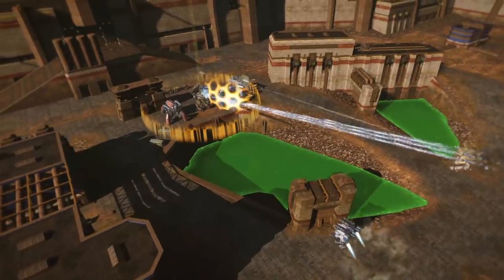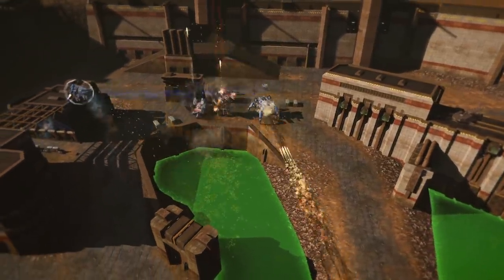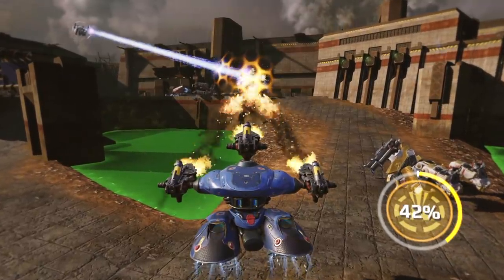Your enemies will surely notice that the ship aims for them. If they choose to stand their ground, everyone within the damage radius takes the hit. Remember, the better you perform in battle, the more often you can use orbital support.